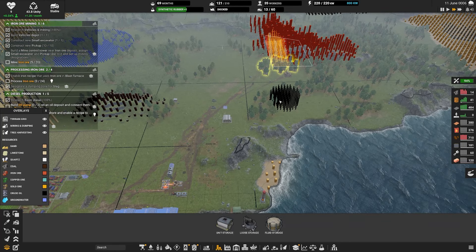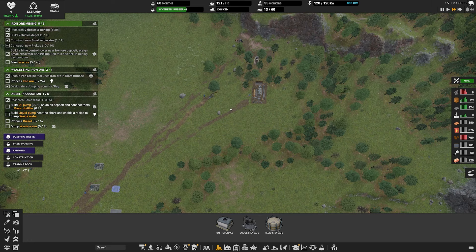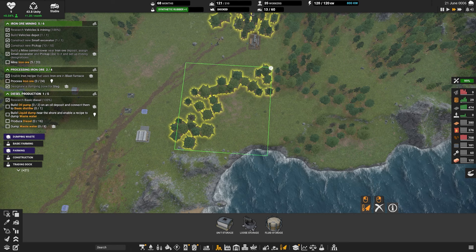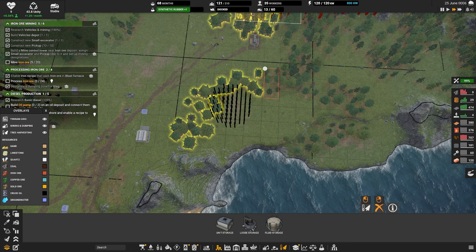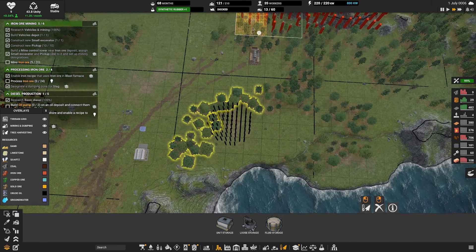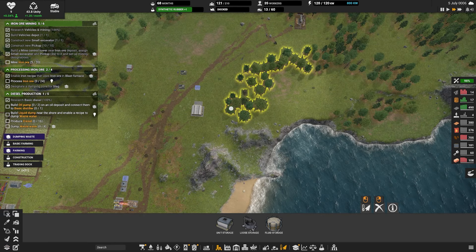Do we not have construction parts? No, we don't have construction parts, because we never finished building that, so they had nowhere to put them. For shame. Well, that's fine - it's almost there. There we go, it is done. So now we will see these trucks come in here. They will deliver everything into this container over here. It will be sorted and it will be ready for collection by trucks at the end.